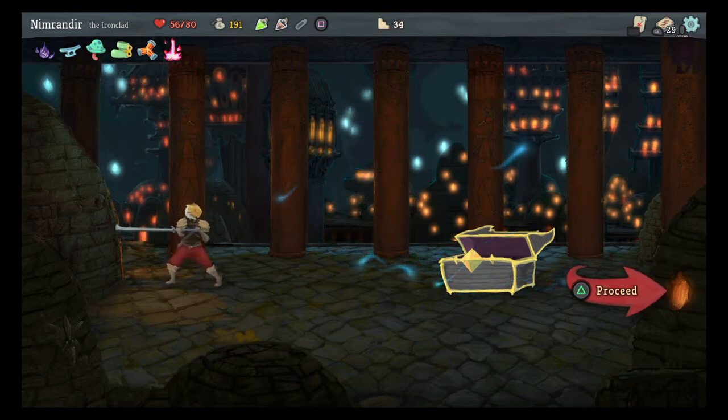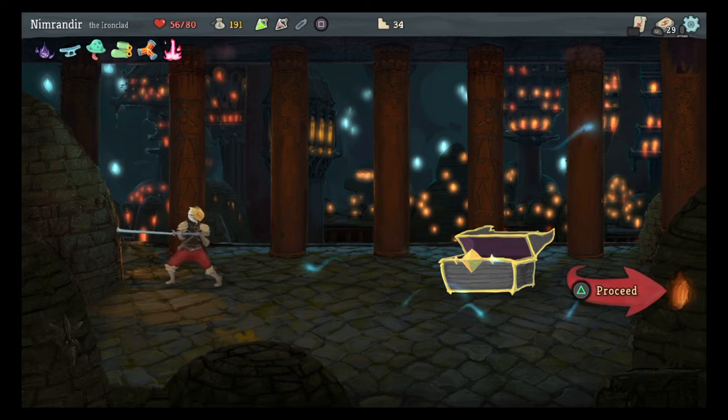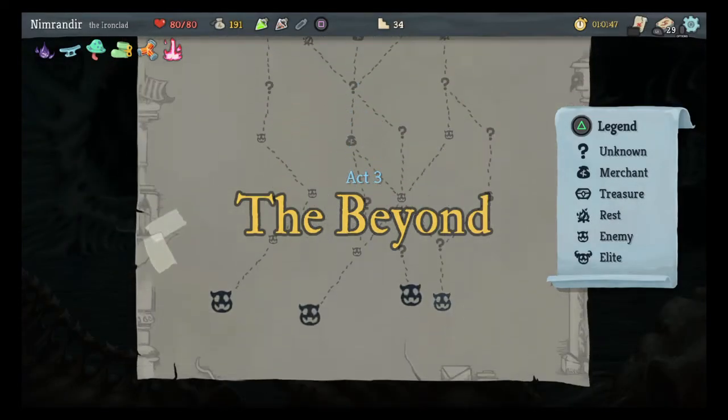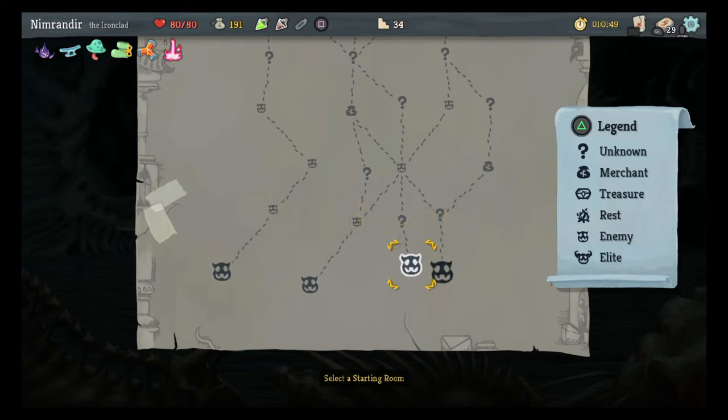So the Ironclad is going to be making his way into the third level, where I got with a Defect last time — which is kind of exciting. Let's see where this takes us. The Beyond. I've been here. So we've reached the end of another act, the Ironclad is charging his way up to the top of the Spire. Thanks for watching — feel free to check out the rest of the Nimrindir plays Slay the Spire series to see the other runs that have gotten us to this point. We will catch you next time.